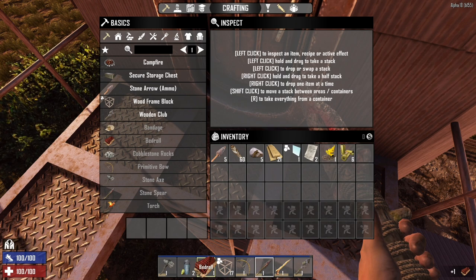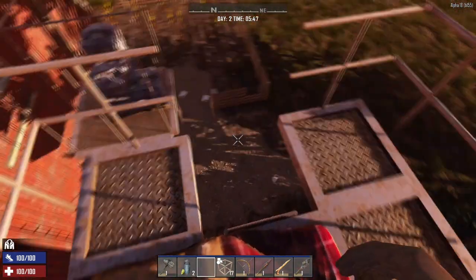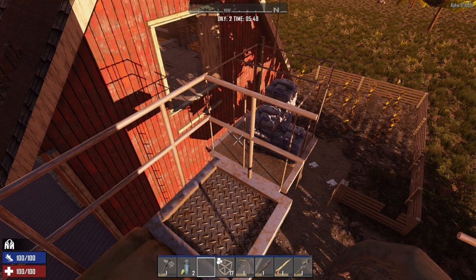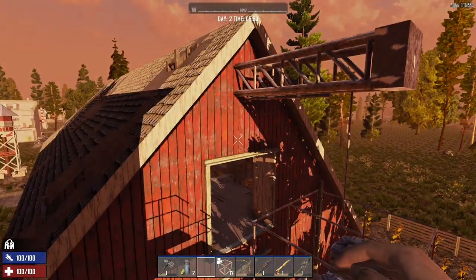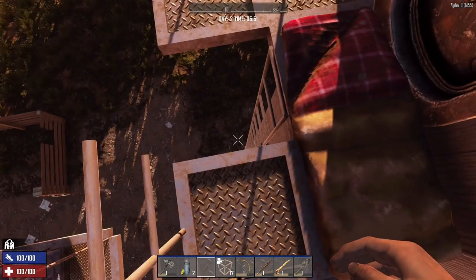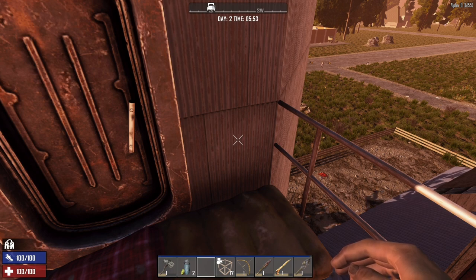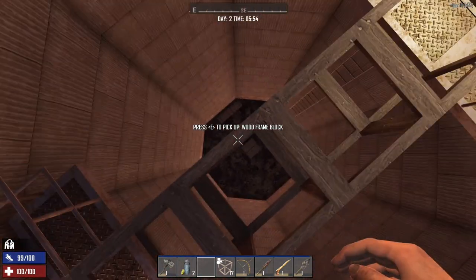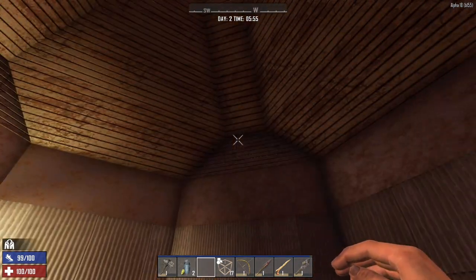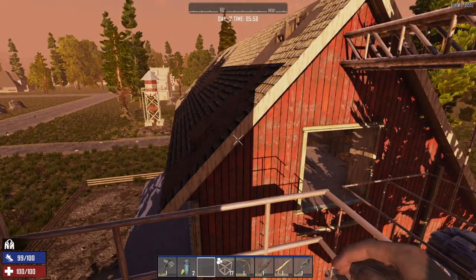So between last video and this one, I had to make an executive decision and find a place to camp out for the evening, which was pretty successful. Very lucky that I spotted the silo here in the barn. I used wood frames to get up and out of harm's way. If you open up the old door here, you can see I made myself a little bit of a home there. Admittedly this is not going to be a permanent home, but for now it'll hold until I find an actual base I can call home.